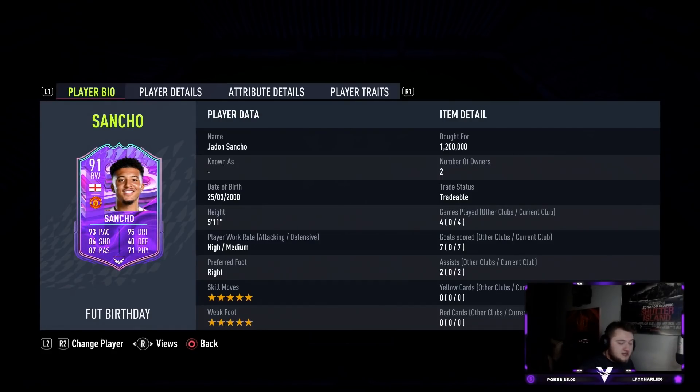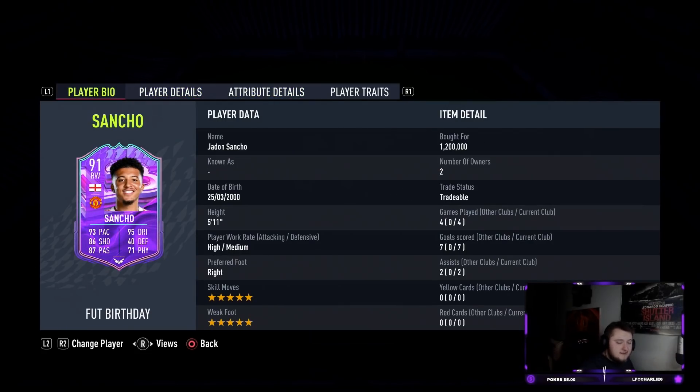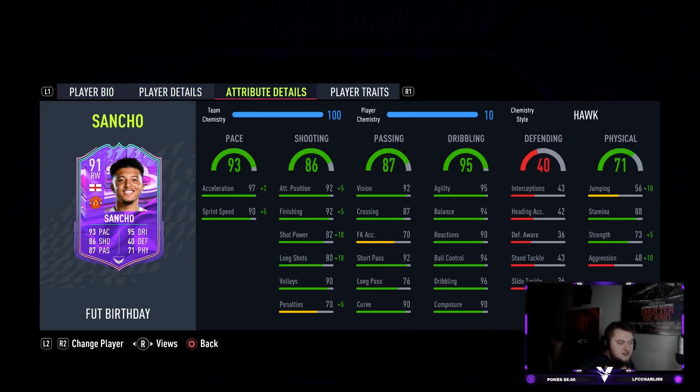His passing is brilliant, his shooting is brilliant, his dribbling is insane, his pace is really good, and that physical is a really nice upgrade for the kind of card he is. I am absolutely flabbergasted. Finesse shots are insane — if you can green time everything you'll absolutely love this card. If you're a skill skiller you'll love it. If you like 5-star weak foots you'll love it. This guy is one of, if not the best card I've used on this game this year. The FUT Birthday promo is really showing how meta these 5-star/5-star cards are.